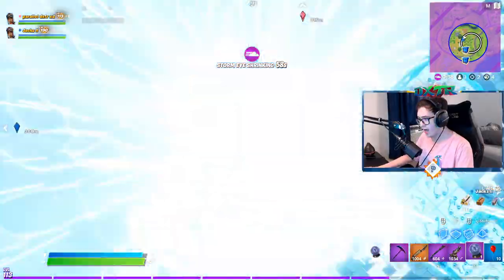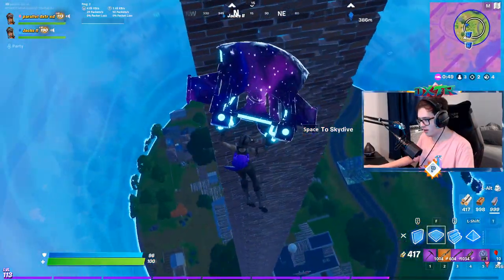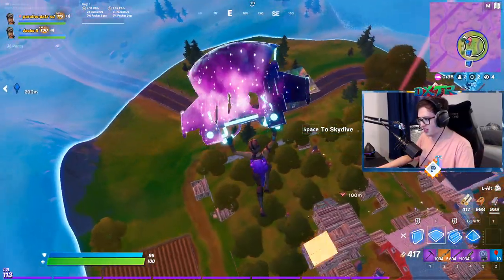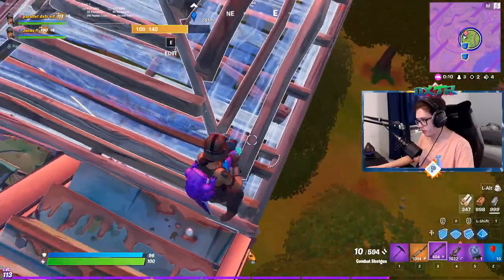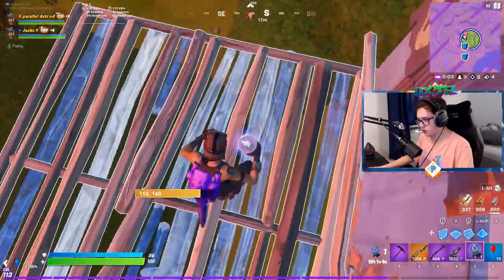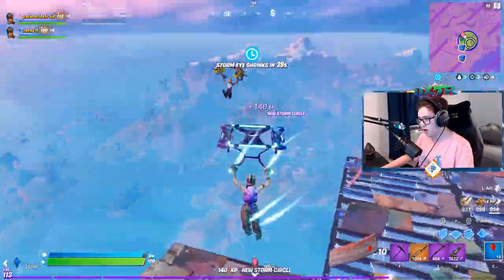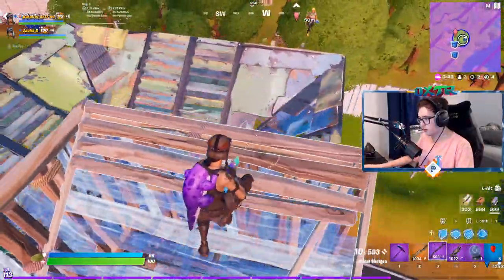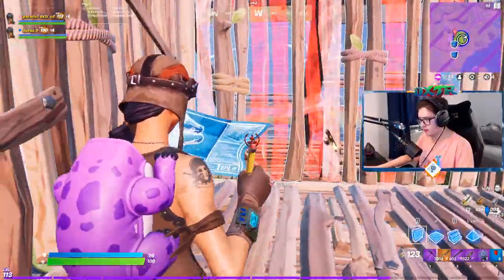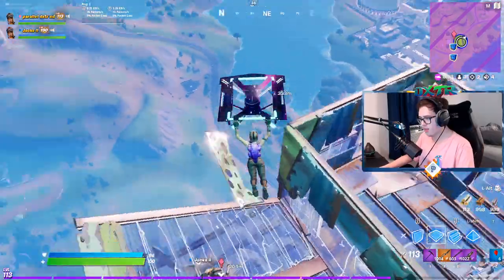I'm gonna do it — I got him! But I gotta come down, I can't skydive anymore. He's right here and I'm still gliding, I can't go down. I'm right above him — three, two, one, go! He got away. Maybe try to box fight him, make him come into your box, and I'll be right above you. I'm holding my wall — he's about to get in my box. I got him! Wait, what?!